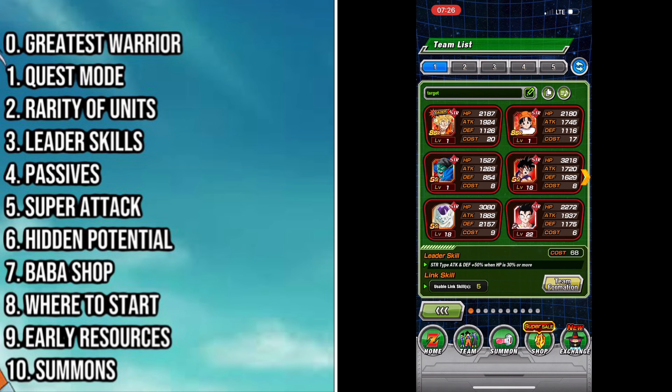The next super important thing to understand — and the most pivotal thing when you're building your teams and starting Dokkan — is your leader skill. Your leader is the unit that has 'leader' on them when you're building your team, and in the top left hand corner you need to make sure that every single unit you have fits under your current leader skill.